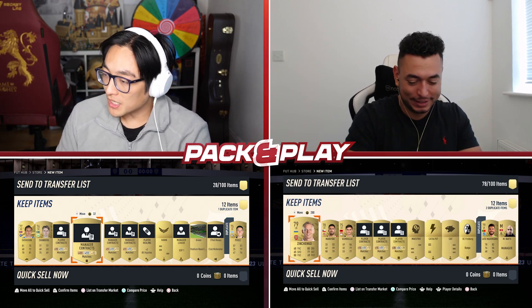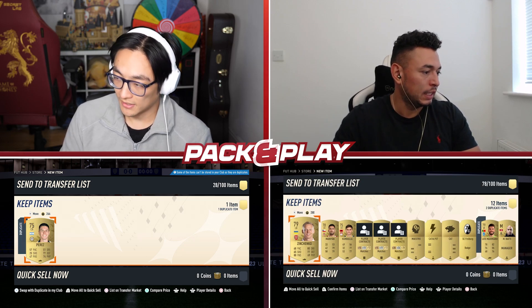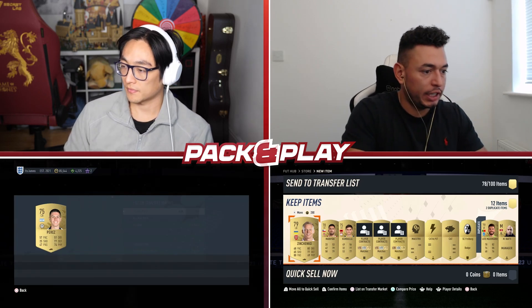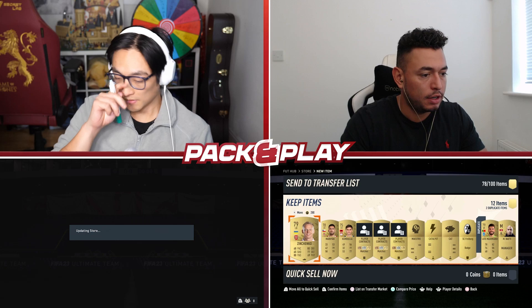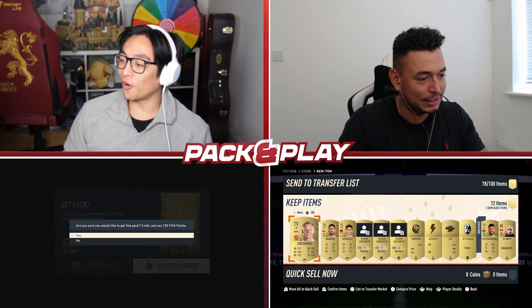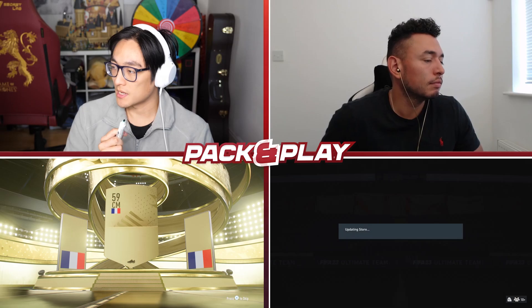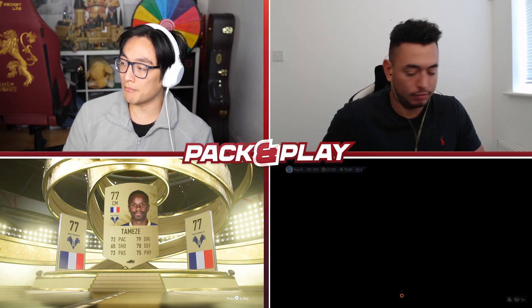I'm going to be taking Perez from this pack just because he's from Serie A, because the rest of the players were very stinky. Actually, I'm going to take that goalkeeper there because I've just seen that he's also from Serie A - Luis Maximino. We're going to be opening four more of the 7.5k packs now. We're going to rattle through them because we're only taking one player from each just to bulk up the team a little bit. It's another Serie A player for me - Tamizzi.